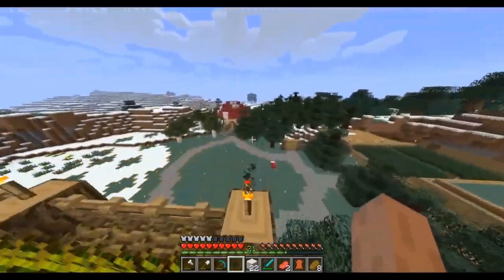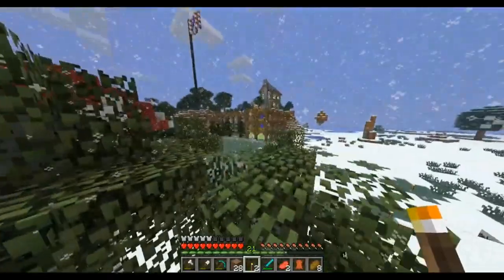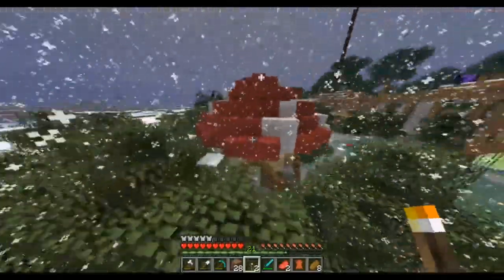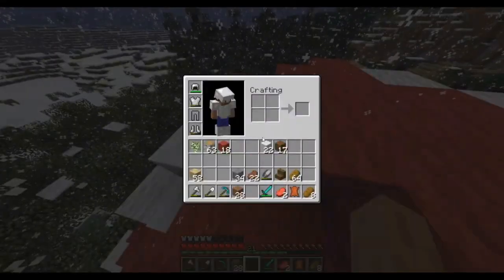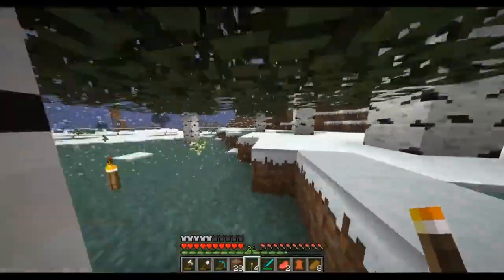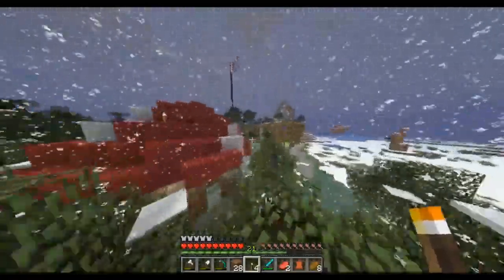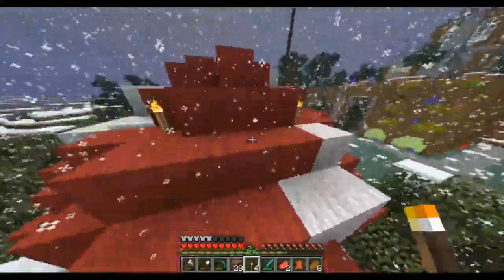We got done with that build pretty fast - I guess it helps to have a plan. Oh it's snowing - it snowed in this world for a while. Let's get up on this mushroom real quick because we need to spawn-proof it. I need more torches. I wanted to turn this mushroom into a little magical powerhouse, so I'm gonna put all my magical stuff in here like the enchanting table and the anvil.